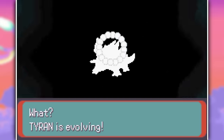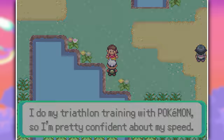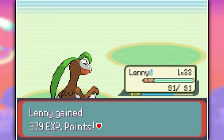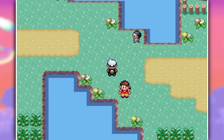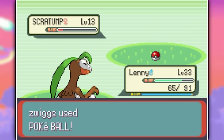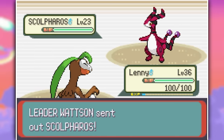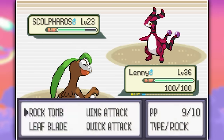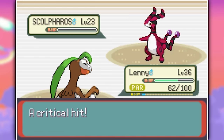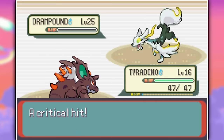I then did another evolution — Tyran into Tyrodino. Then I went to Route 117 to beat up some more trainers and capture some more Pokemon like a Shellgunk, a Scratump, and lastly a Flattle. And then I went to challenge Watson. Even though Lenny was level 36 and hadn't reached his final evolution yet, he's still strong enough to totally wipe the floor with Watson, with a little bit of help from Tyrodino of course.